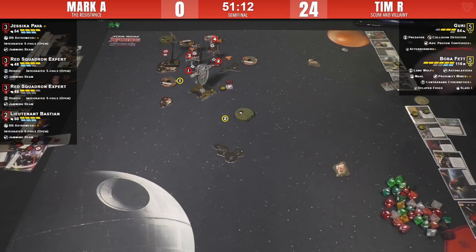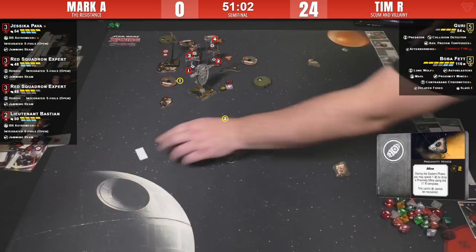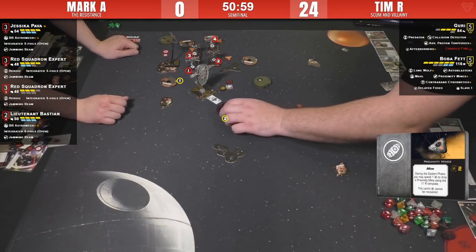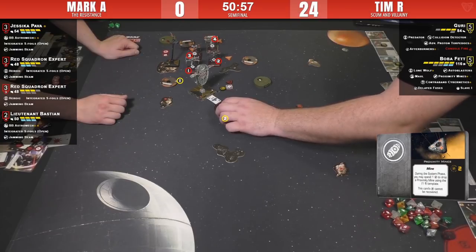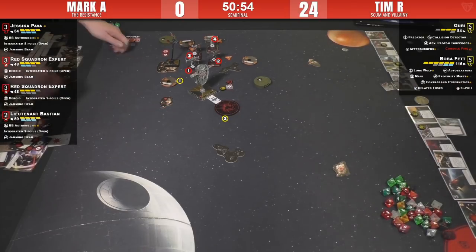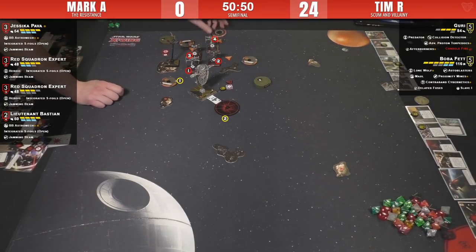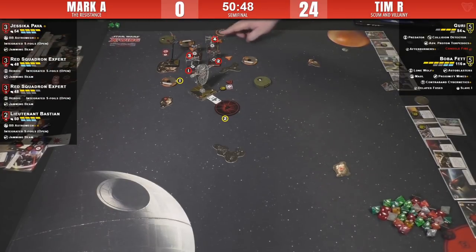Oh, I like that — Tim's dropping a Proximity Mine! Good choice — gum up the works. I'm assuming he's not going to use a Delayed Fuse on this one.